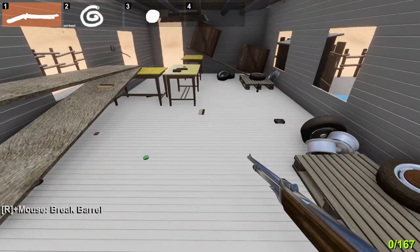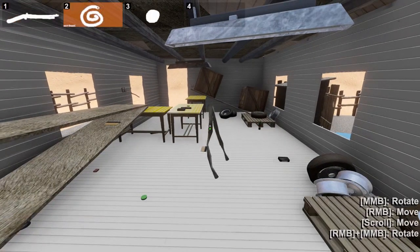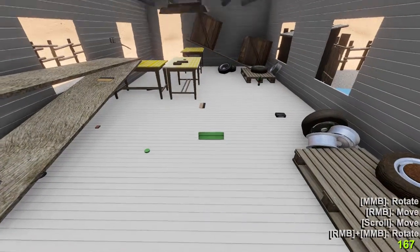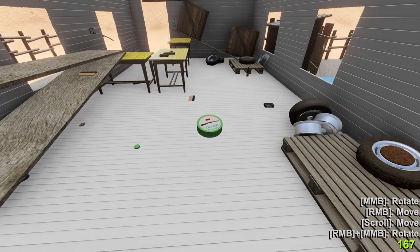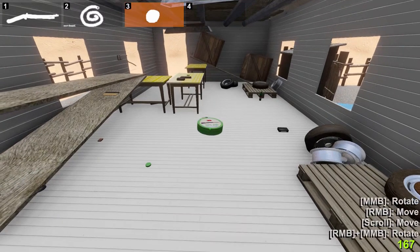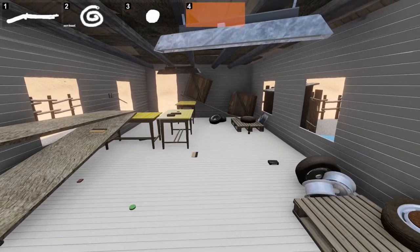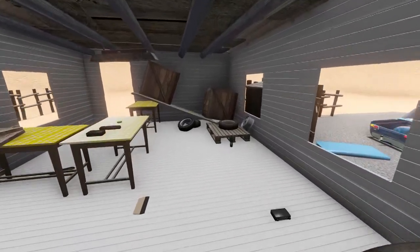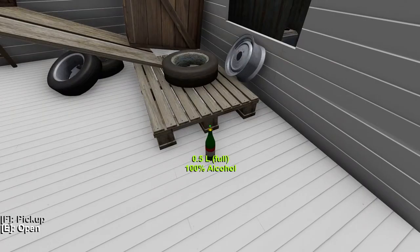By the way, before I forget — the stuff that you put in your inventory now stays in your inventory when you reload into the game. It doesn't fall onto the ground. I have noticed at least once that my BBs — or pellets, I think they're pellets — disappeared. Anyway, you can also put the hose in your inventory, because that thing would fall through the vehicle. I had a lot of problems with that happening.